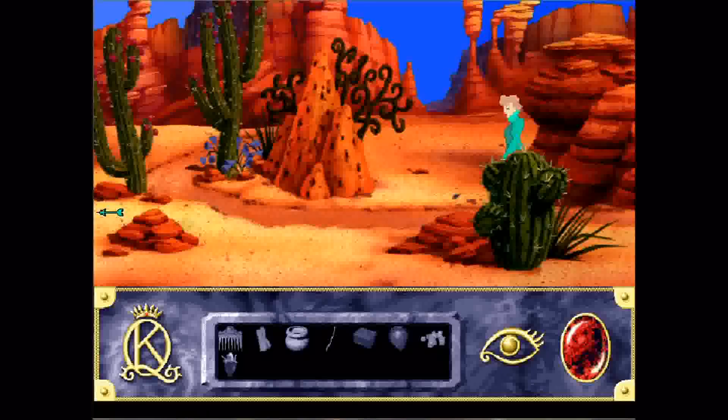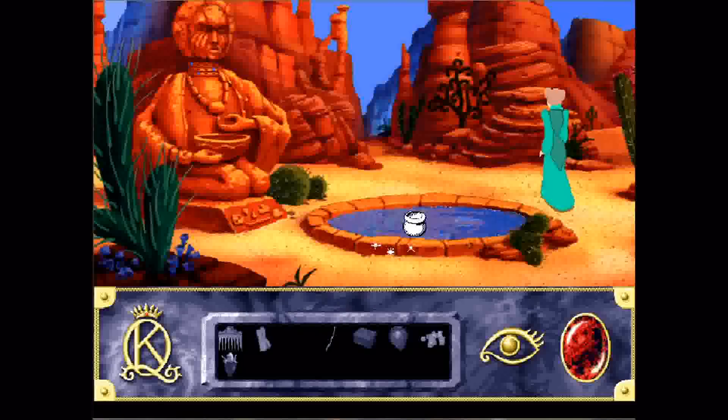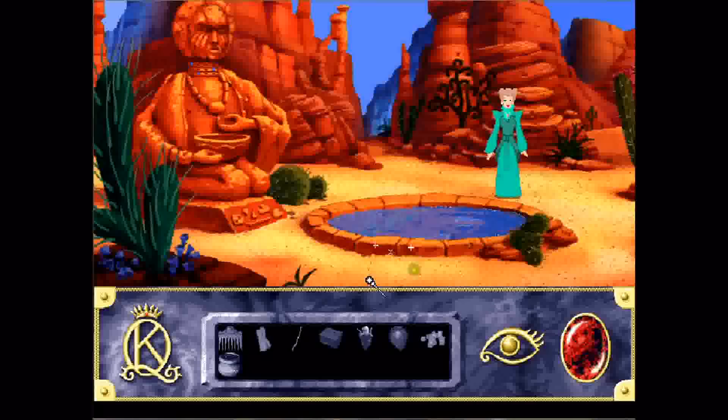This is our very first screen when we arrived here. The actual desert mainland is not that big — only a few screens. The rest of it is just desert waste and mountain. We're going to take this pot, dip it in this water. This is how we're going to get this nasty salt water into this bowl.